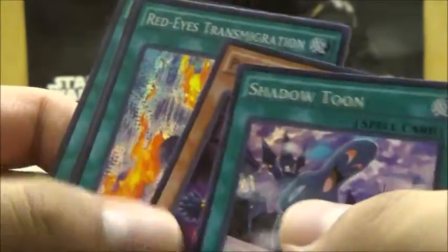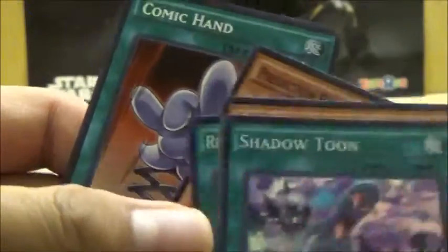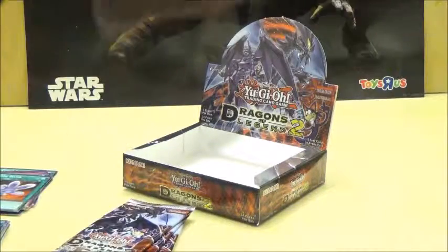If you want to make a Toon deck, I recommend you buy some of these. It's just crazy how much support we're getting for Toon Monsters now — after all these years. Another Shadow Toon, more Prediction Princesses, Red Eyes Transmogrification again, Prediction Princesses again, and looks like we got a duplicate — another Comic Hand. A lot of people tend to report getting a lot of doubles for that, so it's no surprise.